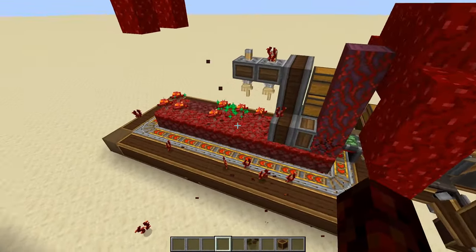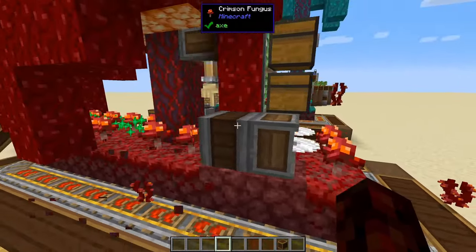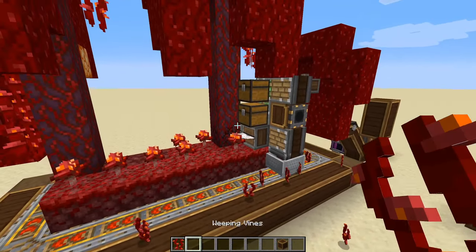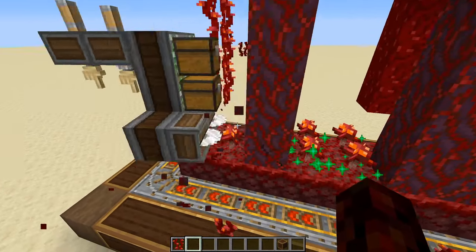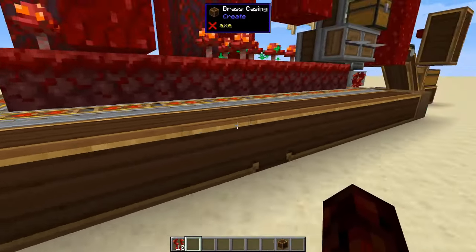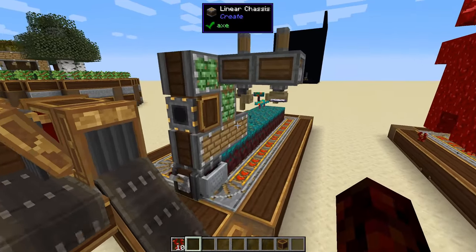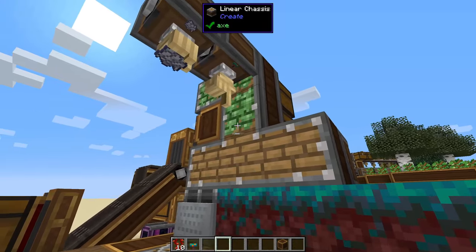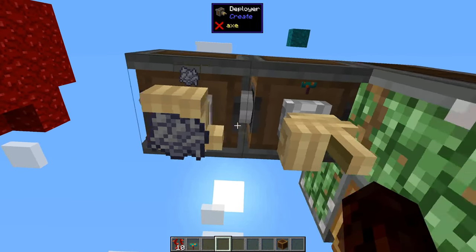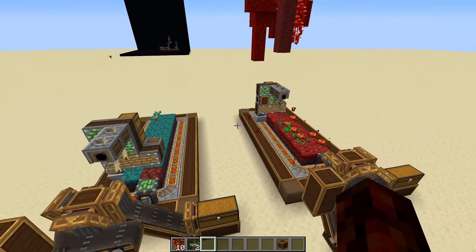The one caveat is you do have to go in and fix the nylium as you go, to make sure that you can still plant and grow your trees — but it's really not too big of a deal. The one thing you'll notice with the crimson is it spits out weeping vines. With the way collision works with minecart contraptions, as it goes it'll actually spit all of the vines to the edges. So if you wanted to, you could put a secondary belt system along the outside edge to collect all of those vines. Basically we have two filters on our deployers: one saying hold bone meal, and the other saying hold the fungus. It goes around, places them, bone meals them, and gives you a ton of blocks.